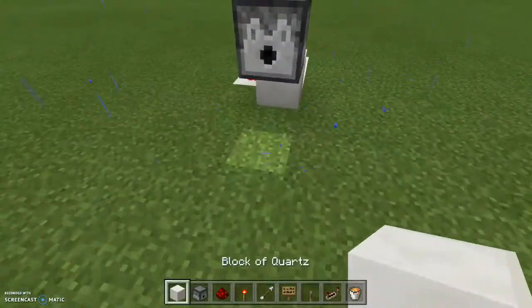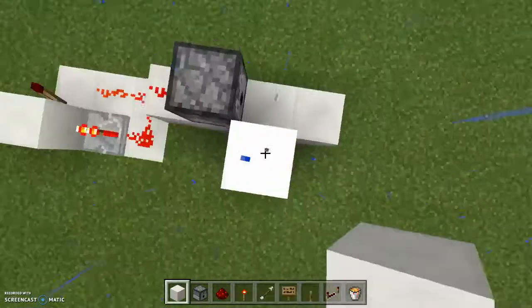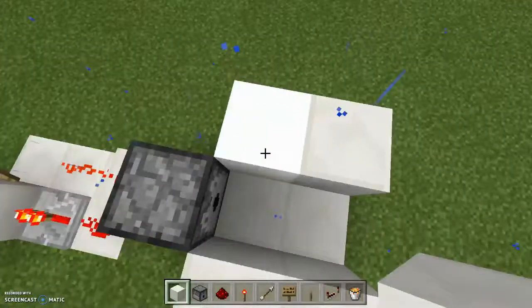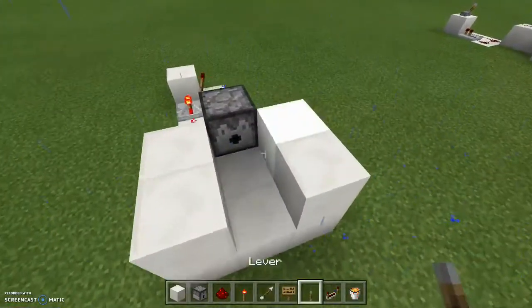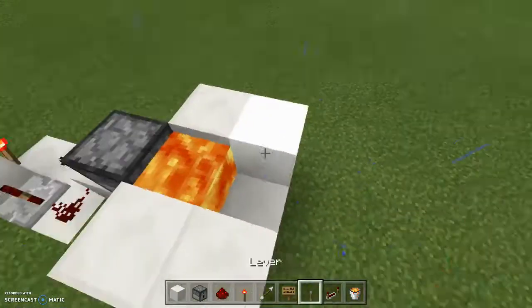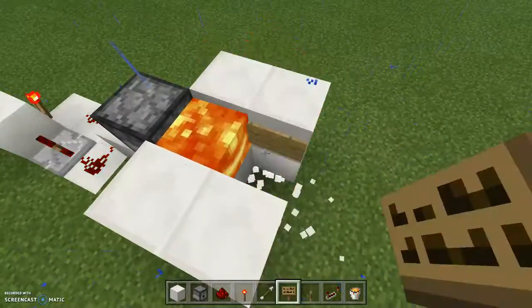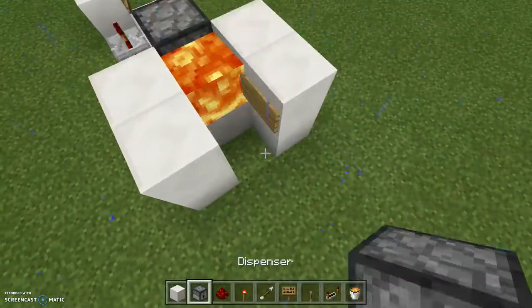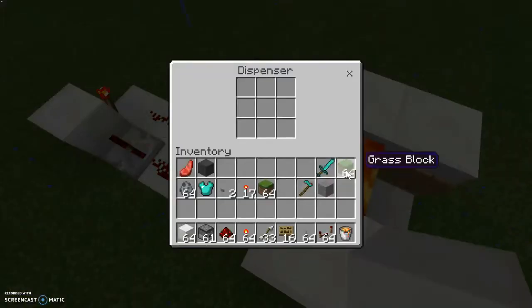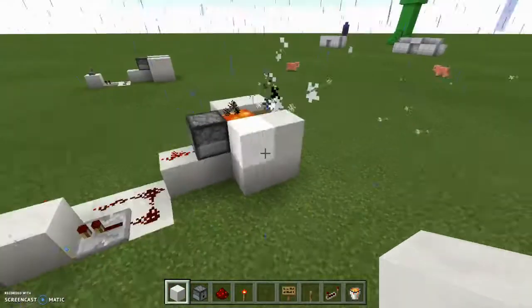Now what you're going to want to do, you're going to place some blocks right here and some up here. This will be the container for the lava, and where the sign will be, to stop the lava. So the lava will be there, but then you're going to put a sign there. And then you're also going to want to put a bunch of arrows there. And then you see — it works.